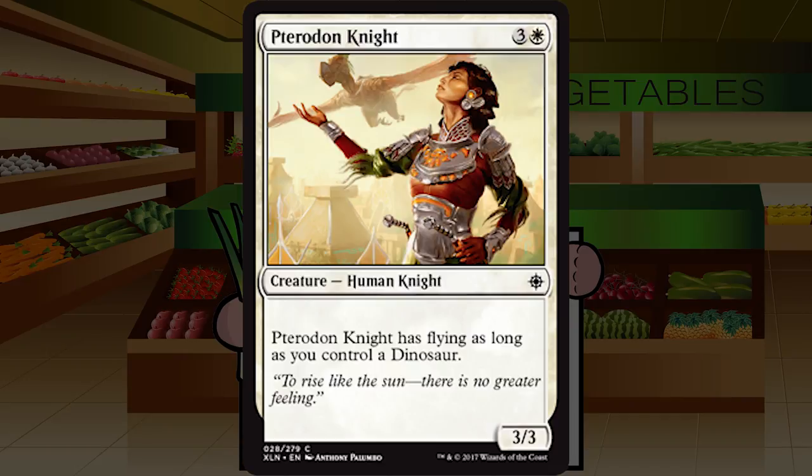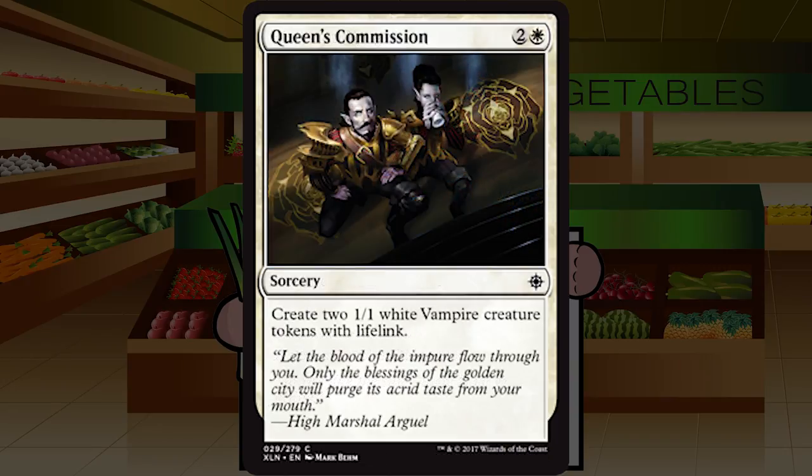Pterodon Knight is three and a white for a Human Knight at common — a 3/3. Pterodon Knight has flying as long as you control a dinosaur. It's a 3/3 for four, which is C minus territory — you'll cut it whenever you can. If you have a ton of dinosaurs it becomes a less-good version of Imperial Aerosaur. Just a vanilla 3/3 flyer conditionally. Plain old C for me, maybe C plus if you're packing a half-dozen or more dinosaurs.